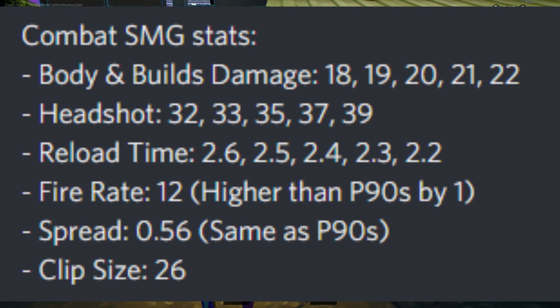For the combat SMG: body and builds damage goes from 18 to 22 across rarities. Headshots go from 32 to 39 — way more than the AR. Reload time is quicker, fire rate is 12, which is higher than the P90 by one, so this will be the fastest firing SMG in the game. Spread is 0.56, same as the P90, and clip size is 26. If I had to choose one I'd probably go with the AR since I tend to use ARs way more than SMGs.